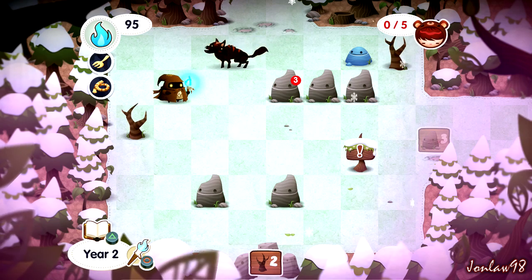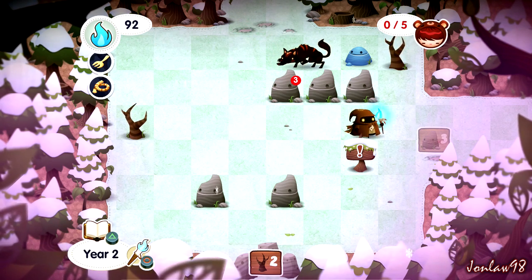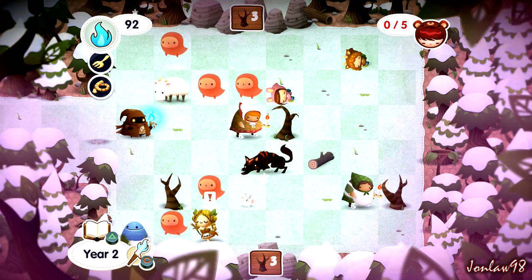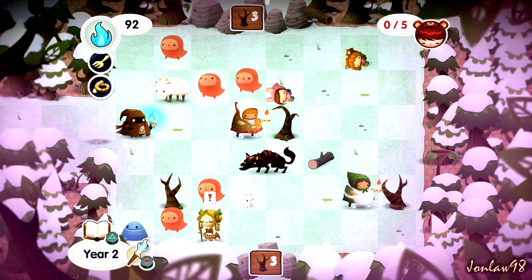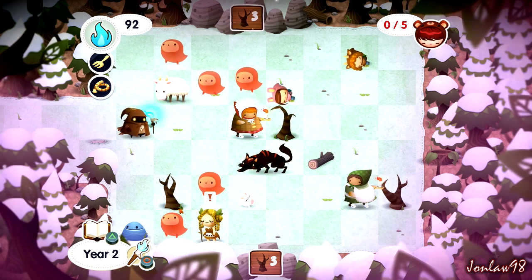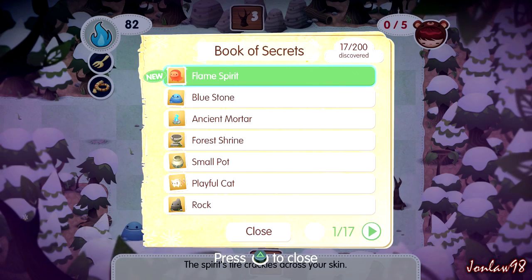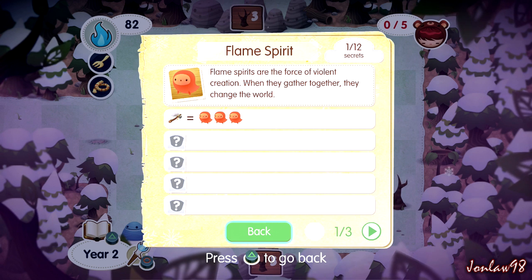I kind of screwed that one up. Okay, let's not do that one. Wolves are bad — whoa. How do we get rid of that? We need three trees. Three flame things equals axe.